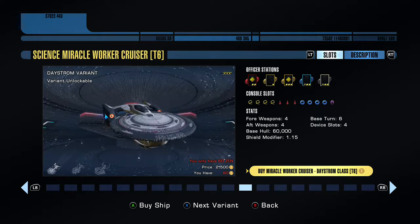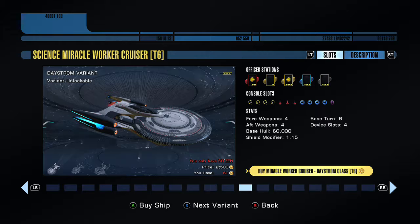Let's quickly jump back to the Daystrom variant and go through the officer stations. You've got one universal sub-commander, one sub-commander science, a commander engineering, an ensign engineering slot, and a lieutenant tactical slot — which has the Miracle Worker specialization symbol. What I would actually recommend doing is getting one of these officers because they have abilities that are both offensive and defensive, so it balances out quite nicely.